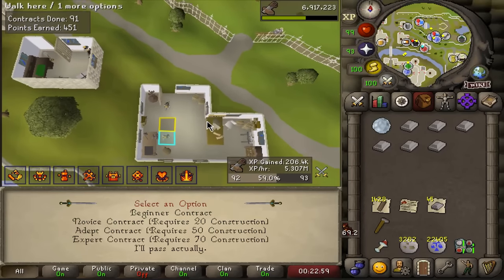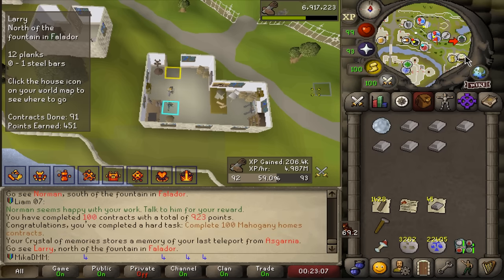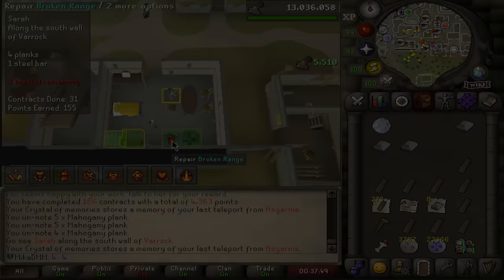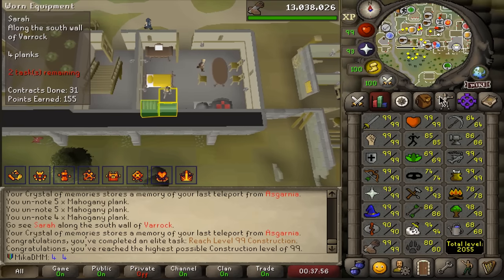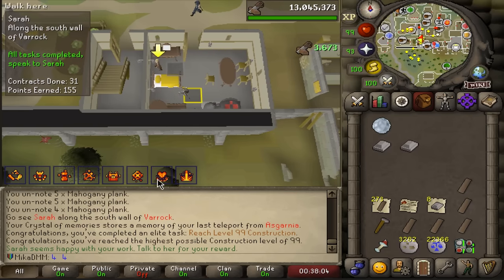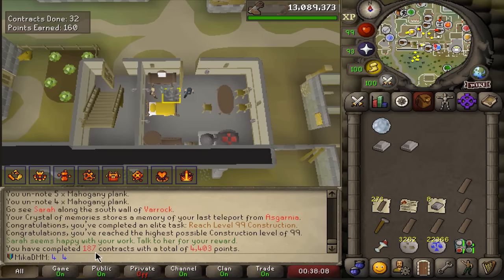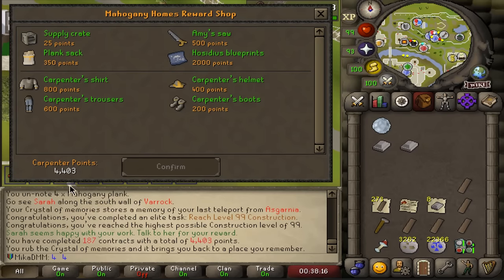Doing about 1500-2000 mahogany contracts. 100 contracts completed — up to 92 construction. At 200 contracts that's the last point task and we'll definitely be 99 construction by then, getting about 5 mil XP an hour. After two or three hours we're now 99 construction! We have a lot of points and we're very close to completing 200 home contracts.